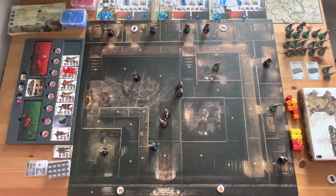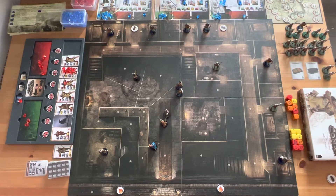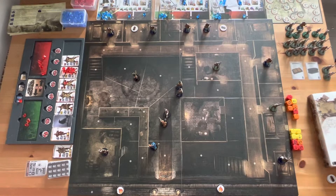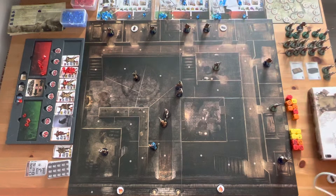Welcome back everyone to Pontos Fathom Hobbies. This is season eight, episode four of Conan by Monolith, and we are playing the custom-made expansion called Conspiracy in Kauran, and it features the Conan Crossbowmen expansion set.